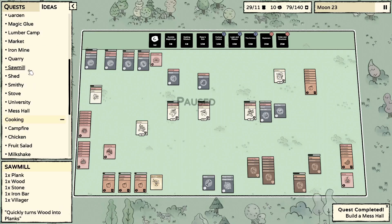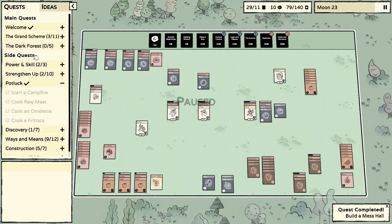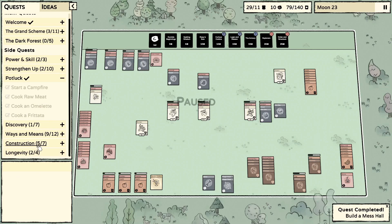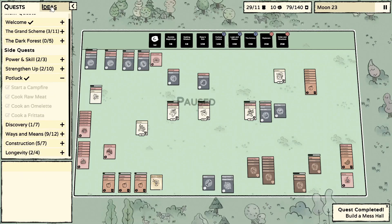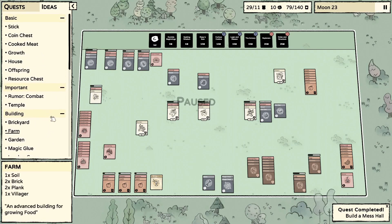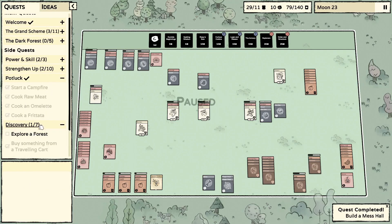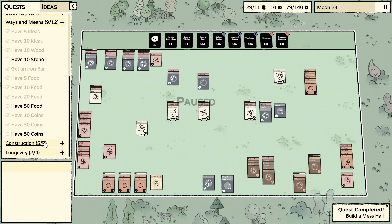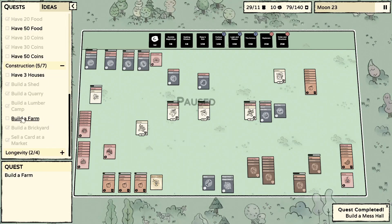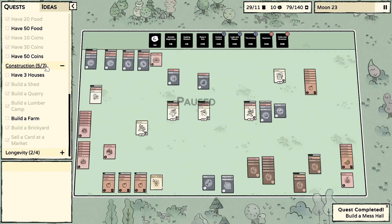I've already got the university. Garden and farm aren't that important — though I might make a farm because I'm pretty sure it's part of a quest here, it says to make a farm. There's also another quest to build three houses. I really don't understand needing that many houses — I guess it's just to have 50 coins and build a farm, and that'll finish off our construction tab.